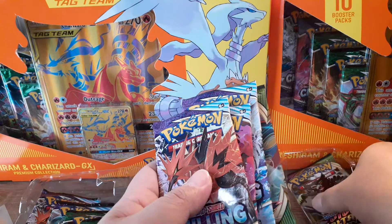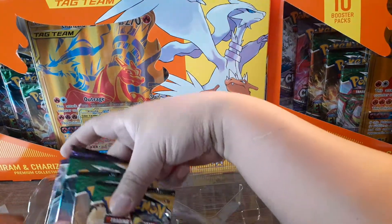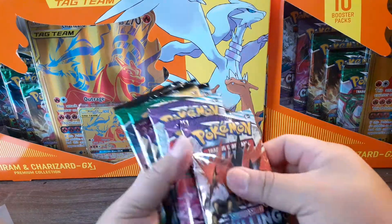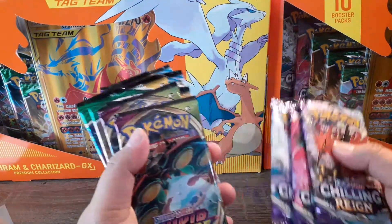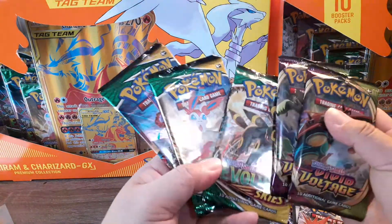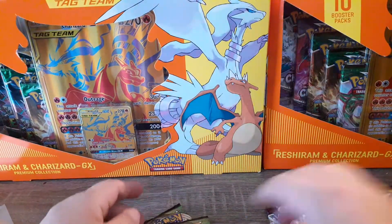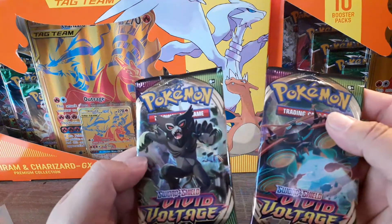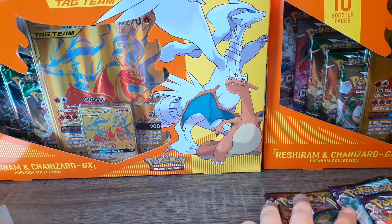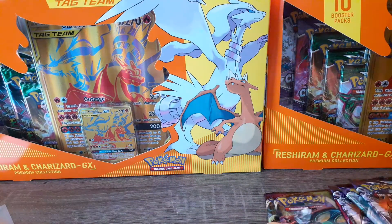So it comes with about 10 packs. Let me get all the packs out. It has about five Chilling Reign, three Evolving Skies, and two Vivid Voltage. So you know what, let's go with Chilling Reign — oh, here's a code card for it. Let's go with Chilling Reign and see if we can get anything good.